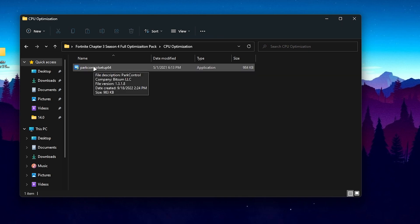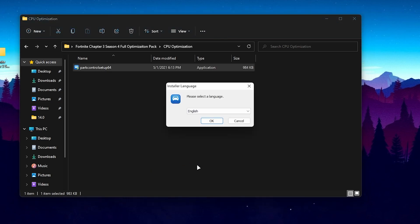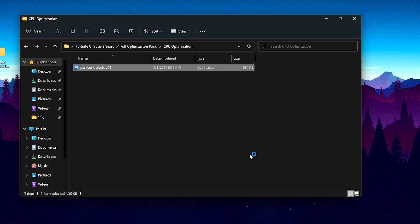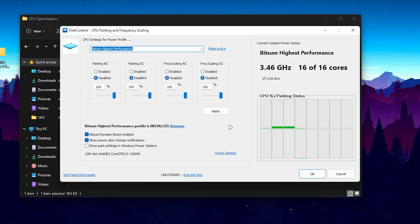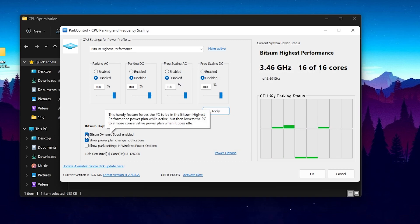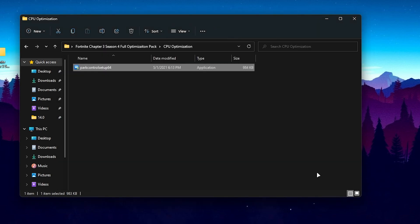In the CPU optimization folder, you'll find a tool for unlocking all CPU cores. Double-tap to install it as you would any normal software — click OK, I Agree, Next, and Install. Once installed, click the dropdown and select the best Windows power plan, click Make Active, set everything to 100%, hit Apply, and click OK. Enable the BitSum Dynamic Boost checkbox and click OK. Don't update this software as it will require a purchase — it will keep running in the background whenever you start your PC.